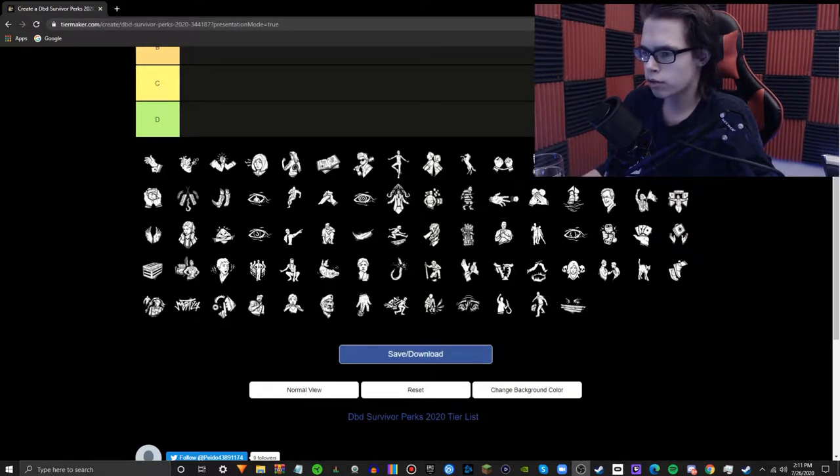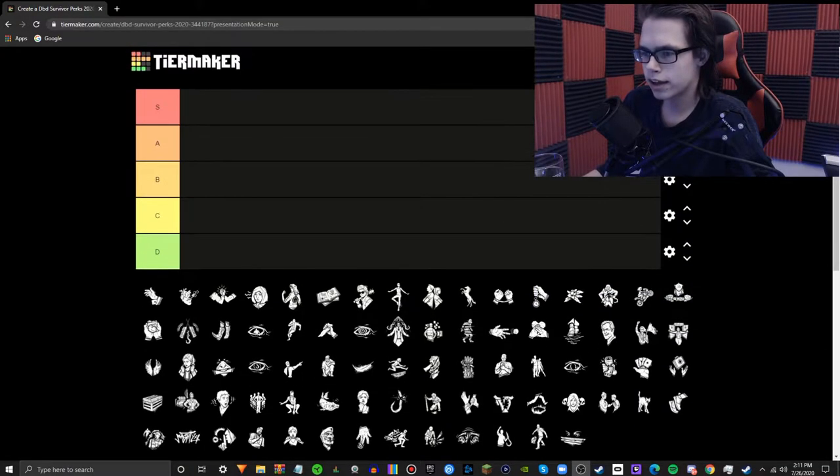S is going to be meta perks. A is perks that are pretty good with no downsides but just don't fit into many people's meta setups. B is perks that are pretty good and do have utility but sometimes don't get as much time to shine. C tier perks are perks that can sometimes work but mostly miss. D is perks that do not help you that much or hinder you in some way.